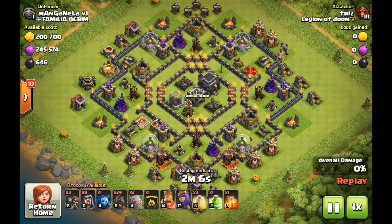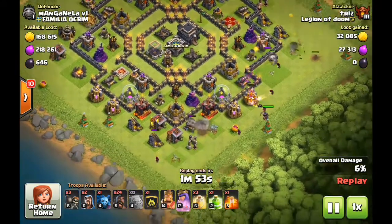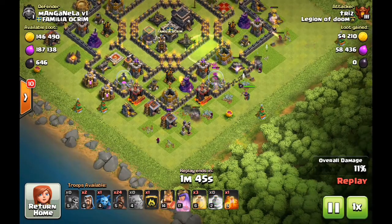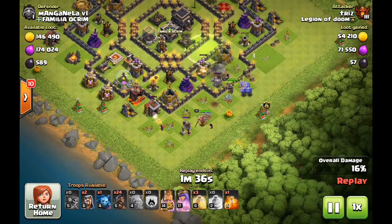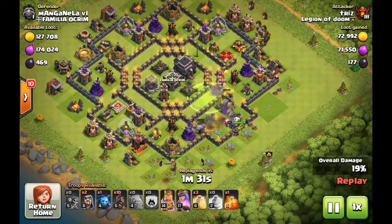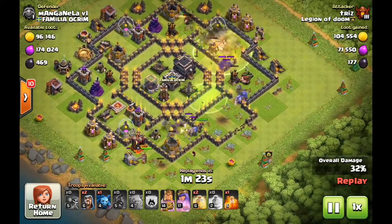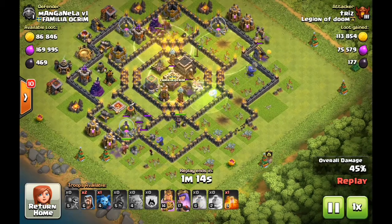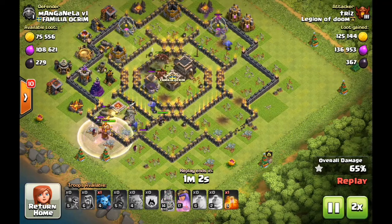Here's the final attack — again a max town hall nine. Because the queen was down, this was probably a little easier, but I still wanted to show the general deployment. You will come across bases that have centralized clan castles that aren't going to be easily lurable. Don't waste three, four, or five hogs trying — hogs are a little different than loons. It's usually better to go in strong with your kill squad, allow the king to take out the queen, allow your bowlers to take out the first expo, and use the double poison spell to ensure the clan castle troops don't pose any major threat.